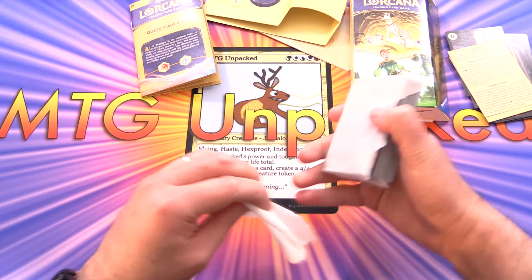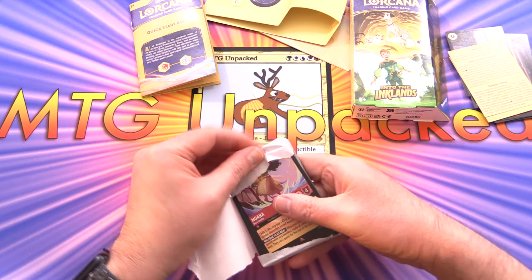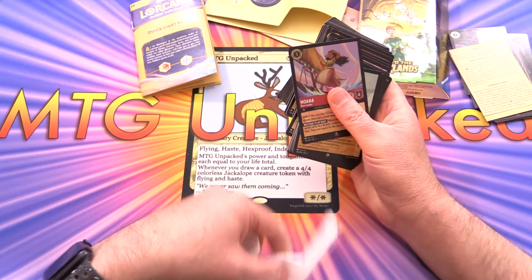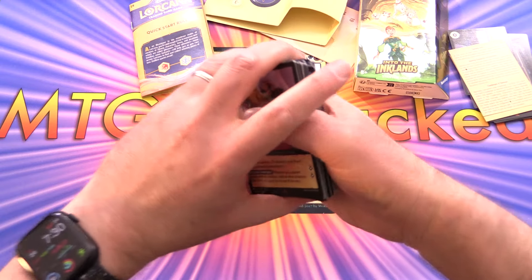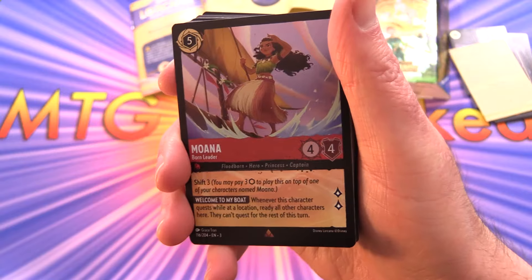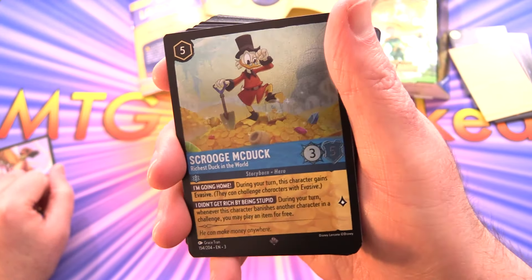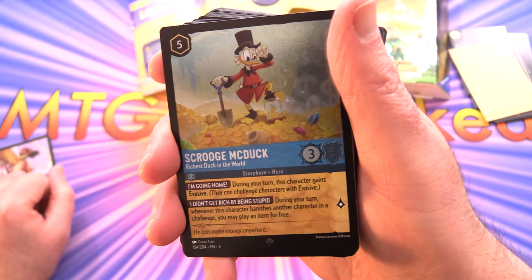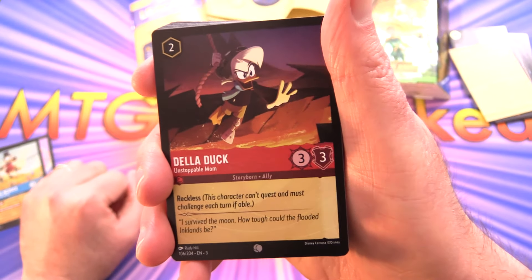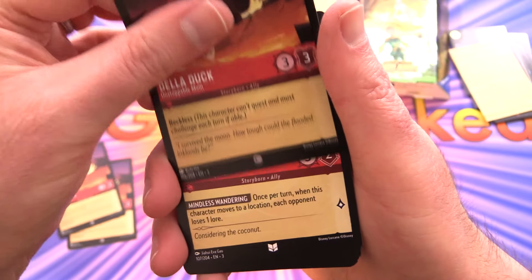We have a foil card on top. We start off with a foil Moana - nice. Along with Scrooge McDuck, my hero there he is. I'm trying to pull an enchanted version of that one. And next we have Dela Dark.